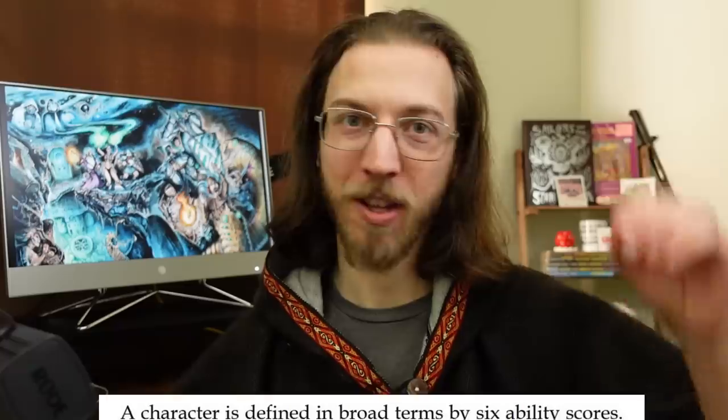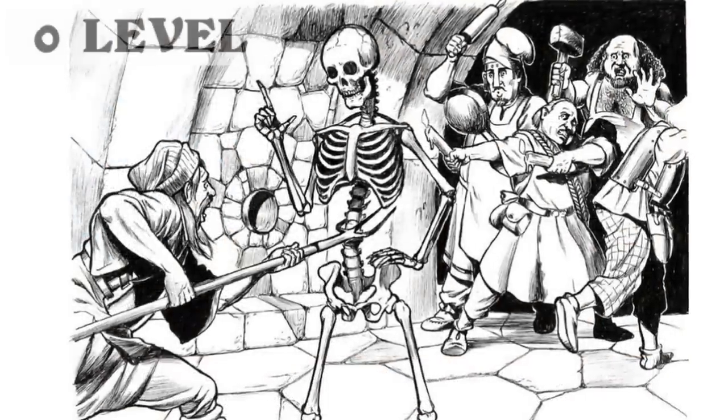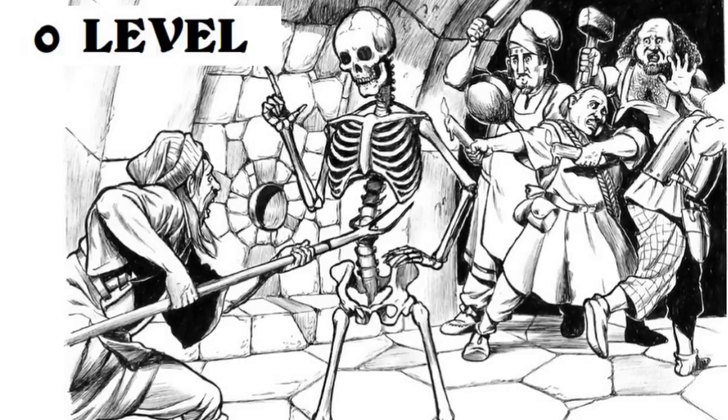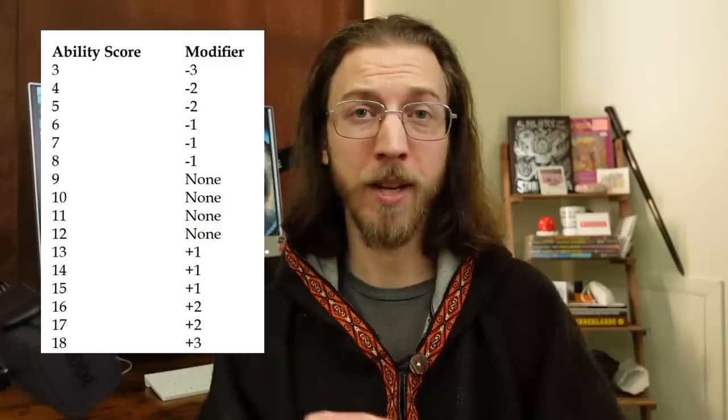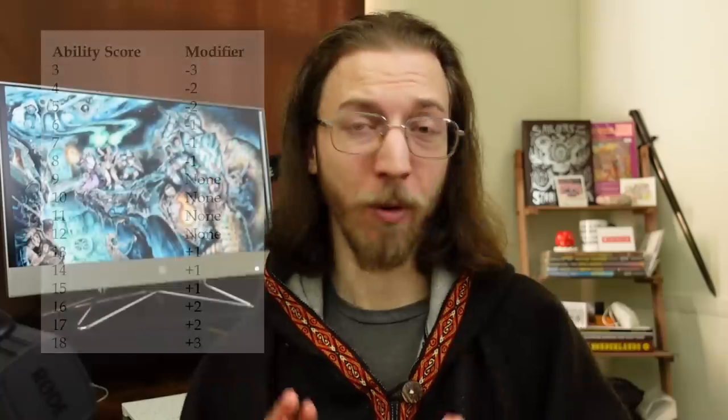By default — and you don't have to do it this way, but it's fun and normal for Dungeon Crawl Classics — you roll completely random stats: 3d6 in order, and you do it for multiple characters per player because you typically start with 3 to 4 level-zero characters. Just like D&D, scores have modifiers, but in DCC all the DCs, armor classes, and modifiers have been reined in. From a score of 3 to 18, you can only get a modifier of minus 3 to plus 3 without some special bonus.